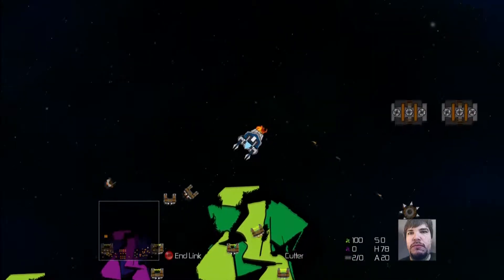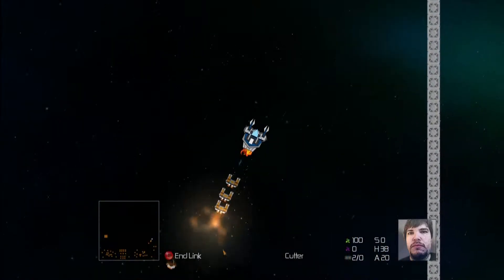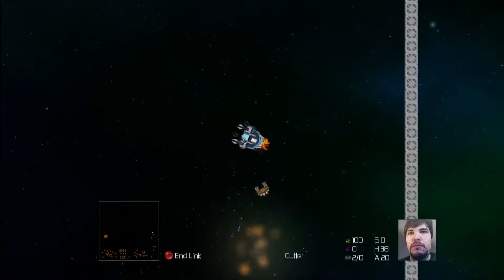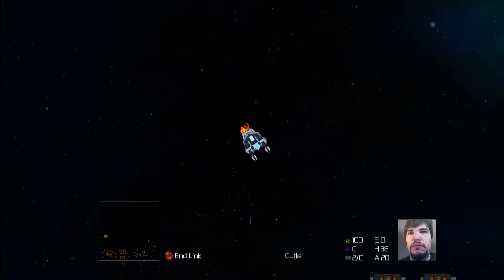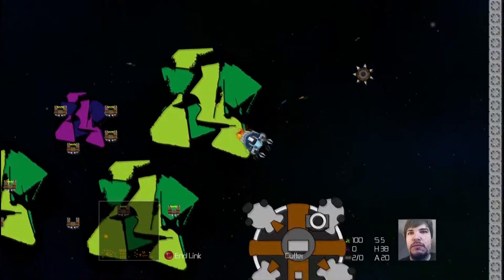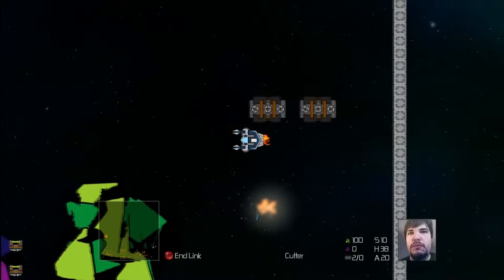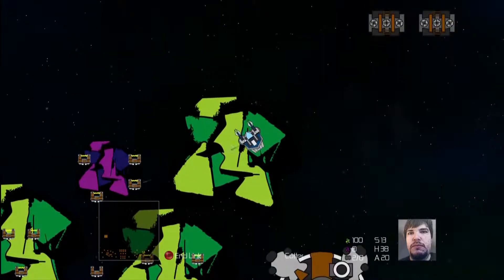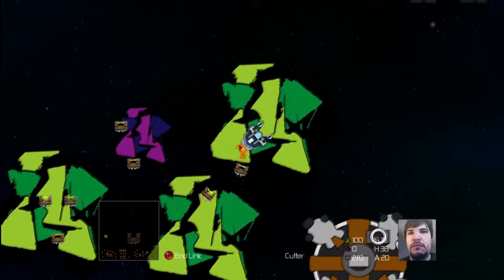I don't need to worry too much about the buildings — I assume I'll need to take them out sooner or later just to complete the level, but they're showing no signs of trying to build anything. So for the time being I'll focus on taking out the stuff that can shoot at me. Even the workers will shoot at me, so better deal with them.